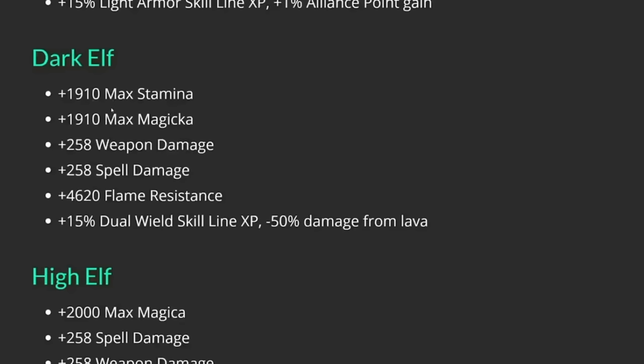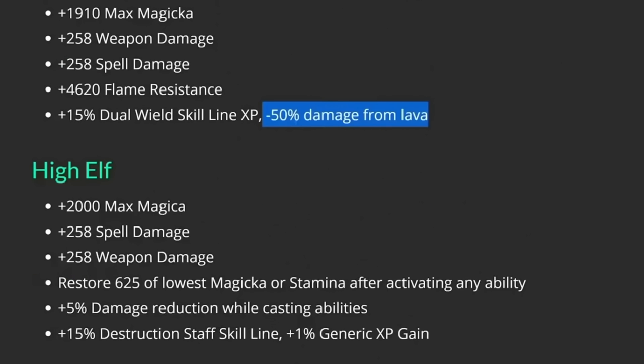Dark Elf is one of the jack-of-all-trades races — they get max Stamina and max Magicka, plus weapon damage and spell damage, making them one of the best in slot races for both Stamina and Magicka DPS. If you don't know which you want to be, pick Dark Elf and you're ready for either. They also get a massive 4,620 flame resistance — recently doubled to make it matter — which can be handy in content with lots of fire damage. Last passive is dual wield XP and minus 50% damage from lava, which is essentially irrelevant.